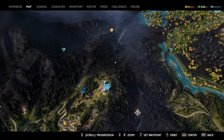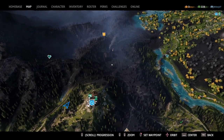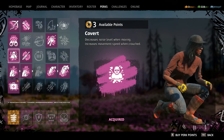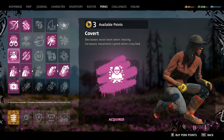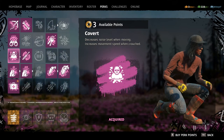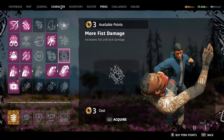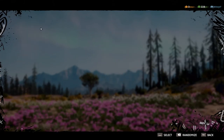You can go up to expert takedowns — the more outposts you take, the more perks you get. I recommend investing in Covert, which decreases noise level when moving and increases movement while crouched. That helps you take out people very fast, quietly, and well-armed. You're going to want to carry a third weapon, because they force you to carry a pistol, but you're also going to want a bow.